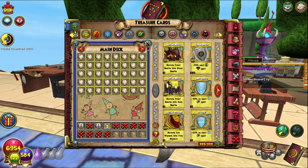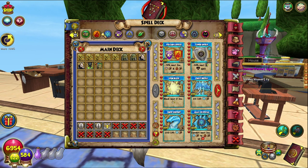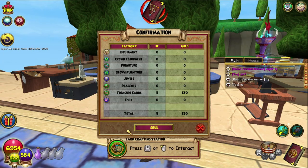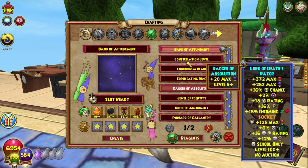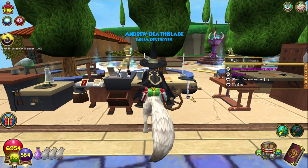I just need to quickly sell a couple of treasure cards because we are full as always. We forget that we can't sell with another window up — because why would you do that? Fire Trap — sure, we'll sell all five of those. Sure thing. Now we can craft it. Wrong crafting station — one problem with having them all next to each other!